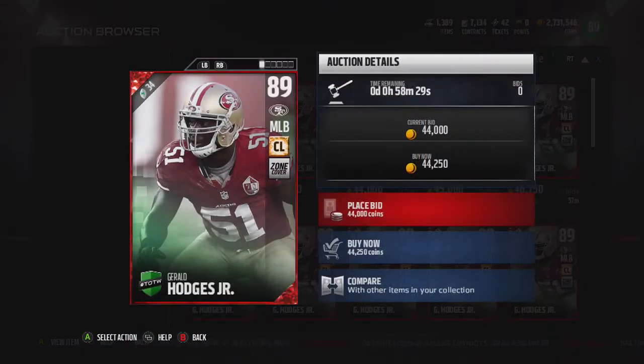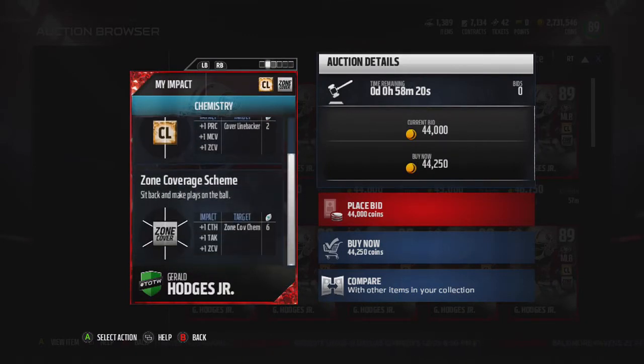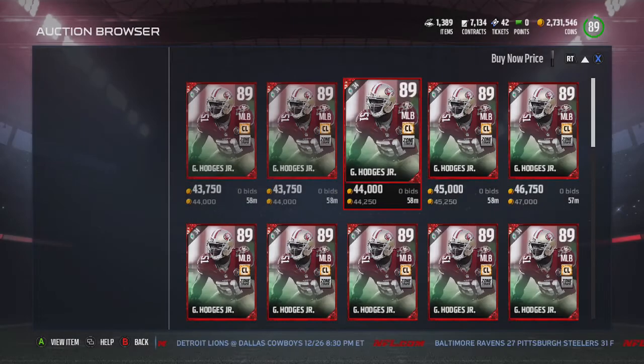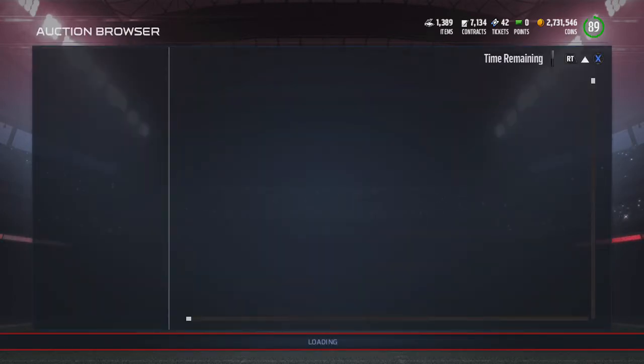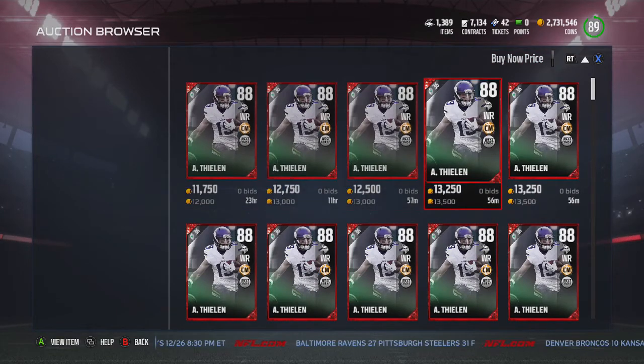I still wish on these cards it showed what they did this week. This guy has 85 speed, 92 pursuit, 90 tackle, 81 zone, 86 play recognition, 88 hit power — nothing crazy. A lot of times there's one card that's super good that people just want to use, but I don't see a card like that in this batch of Team of the Weeks.